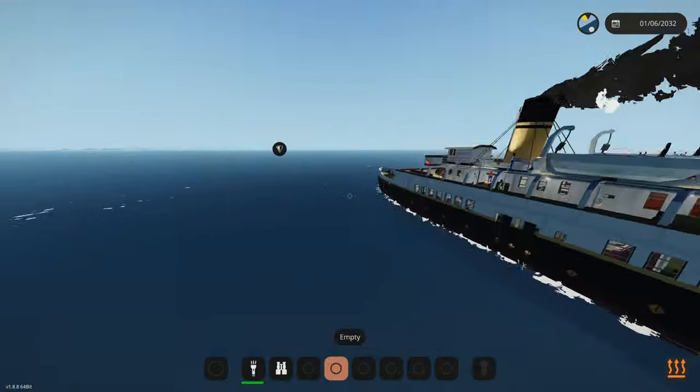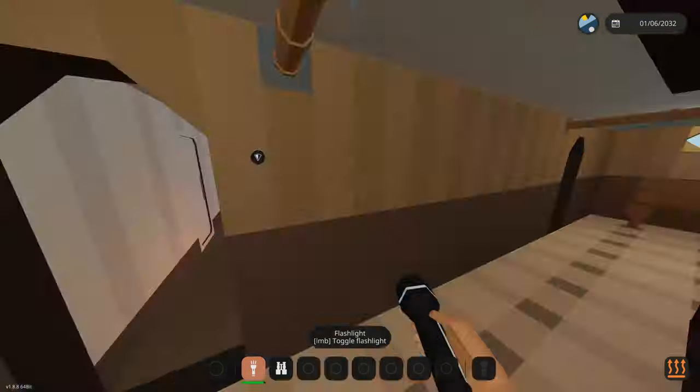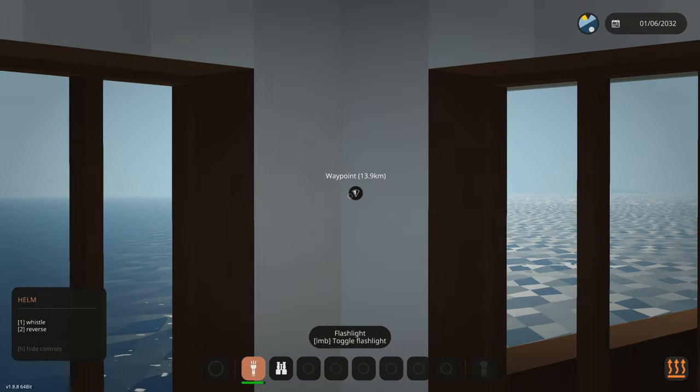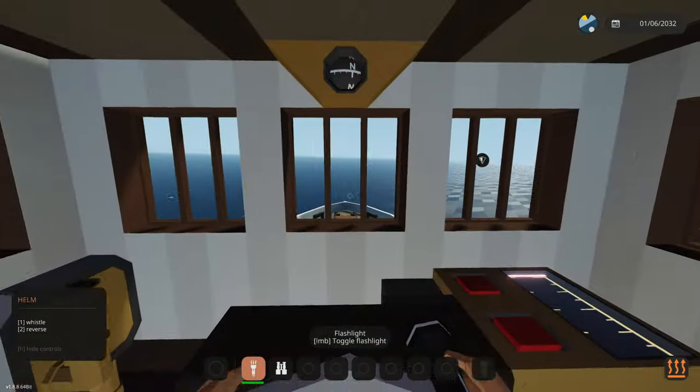Let's go back up here and start controlling this thing. We have an all clear - wait, do we have to go around the main island? I think we do. So we're going to go full starboard right now and turn that way. I just put a waypoint over there, I don't know why. Whatever, we're going that way.